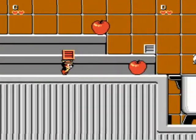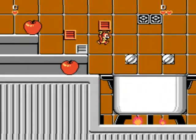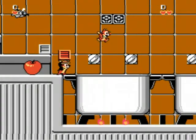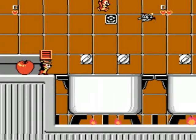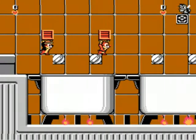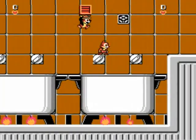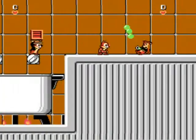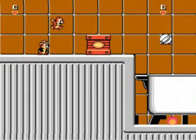Ice dodge. This area gets tricky with the bees. That was a close one. Yeah, we're both at one now.